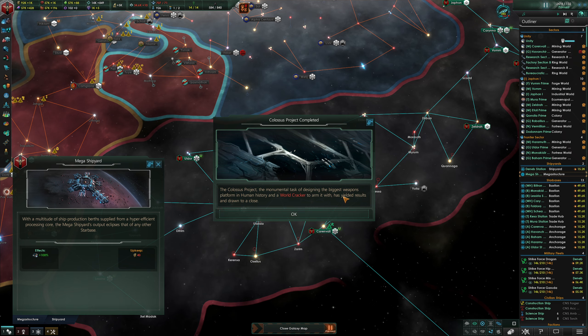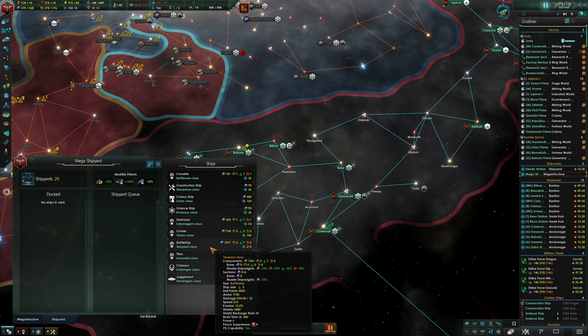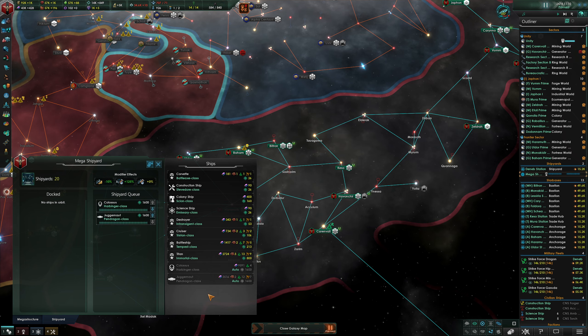The Colossus project — the monumental task of designing the biggest weapons platform in human history and a worldcracker to arm it with — has yielded results and drawn to a close. Over here under shipyard — yes, we can indeed. I'm going to build a Colossus and a Juggernaut.